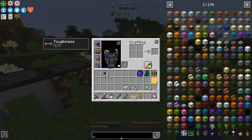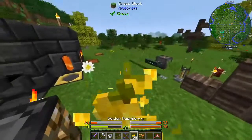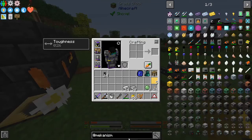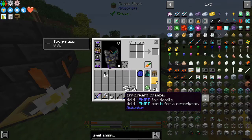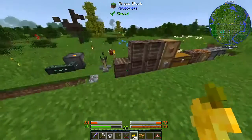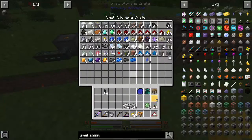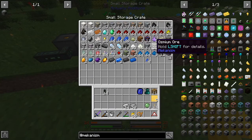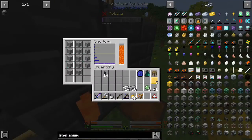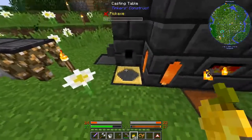Now let's look at... let me just search Mekanism. The enrichment chamber — I need four glass and osmium. Crap, I don't have osmium. That's not very good. Still wasn't very prepared. So that's not the right recipe. I need the metallurgic infuser first. That looks more obtainable.